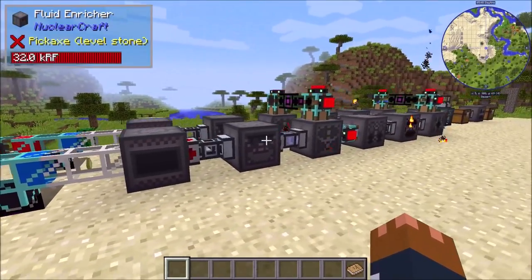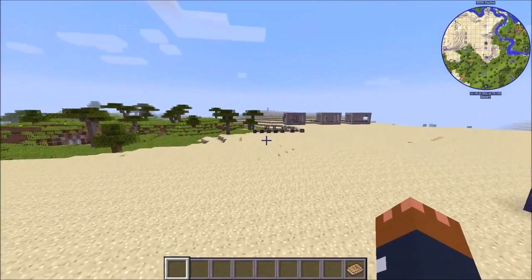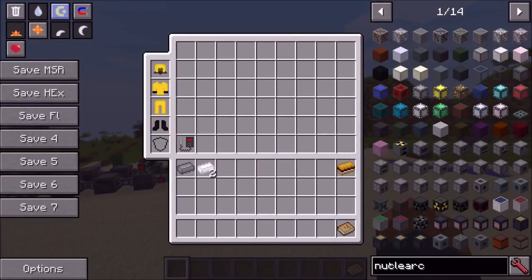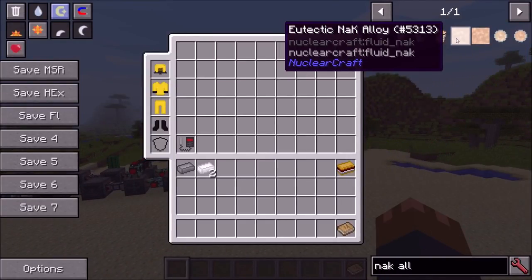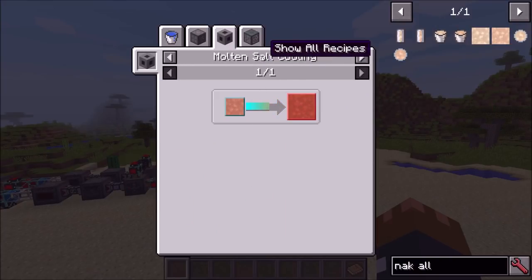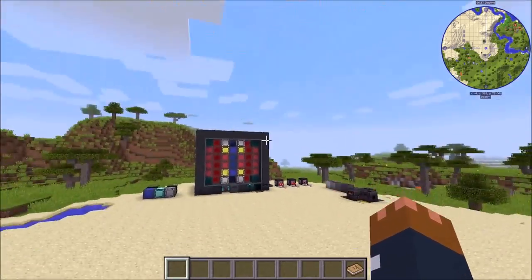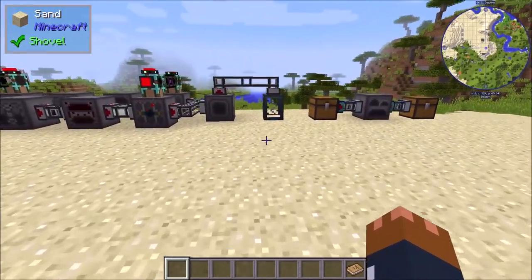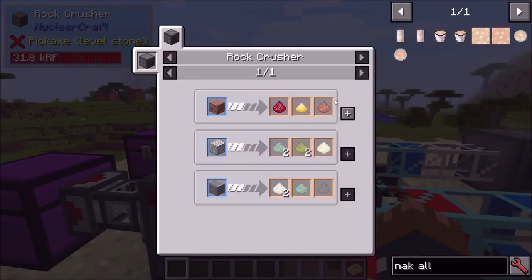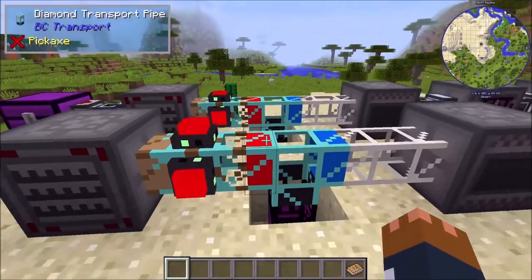Here I've got a setup that uses the rock crusher in a massive system to make the eutectic NaK alloy, which you need for the molten salt reactors. For the coolants you need eutectic NaK alloy — you can see here we need this stuff mixed in with all these different coolant types to make the coolant used in the salt coolers. You can use straight eutectic NaK but you mix it with redstone and quartz and all the different cooler types from the passive reactor to make your molten salt coolants. Here I have rock crushers — this one is crushing granite to get villiolmite, dumping all the rest into a void pipe.